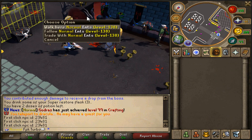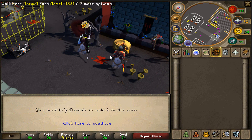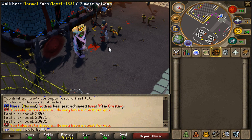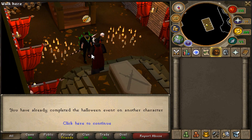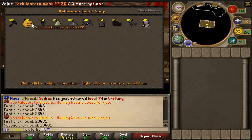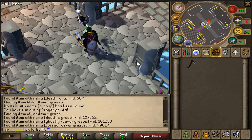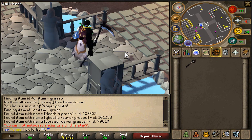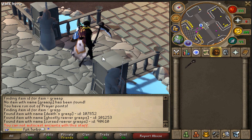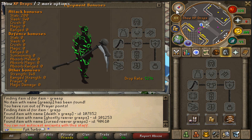We can see the Halloween event portal right here — you can teleport to the Halloween BVM zone once you have completed Dracula's quest. You can also teleport to Dracula to start the quest from here. The Halloween event shop is looking absolutely lovely. We can also see the Tet's grasp, which is a very rare item at Kalanor right now. It looks very cool and gives insane stats.